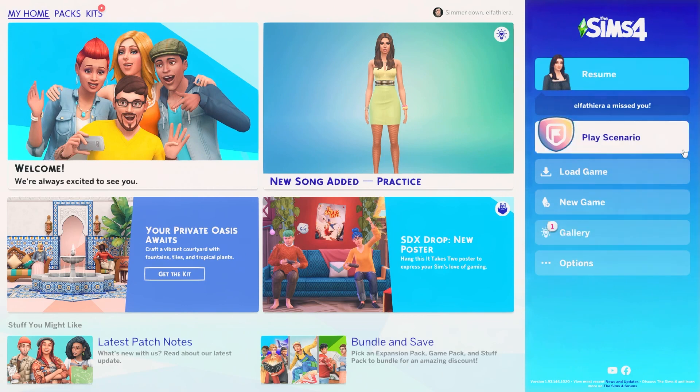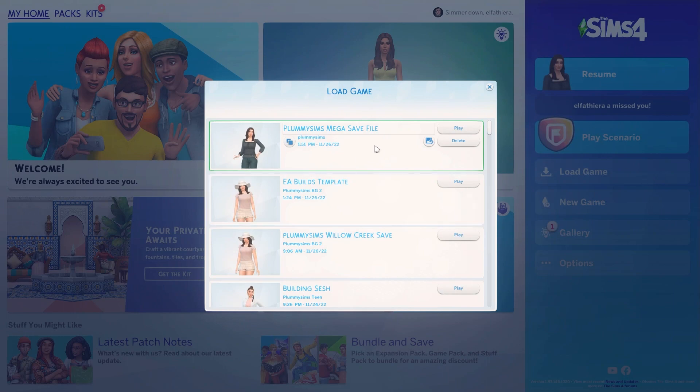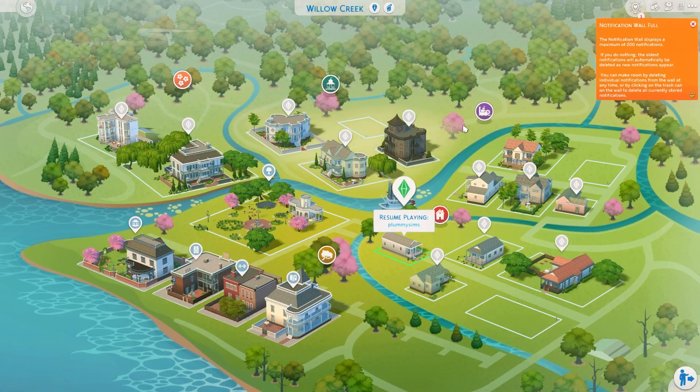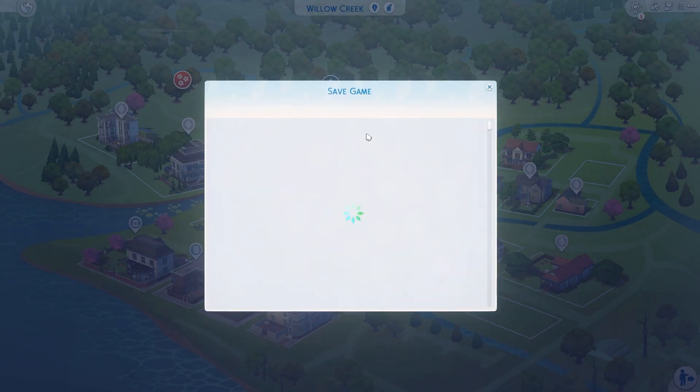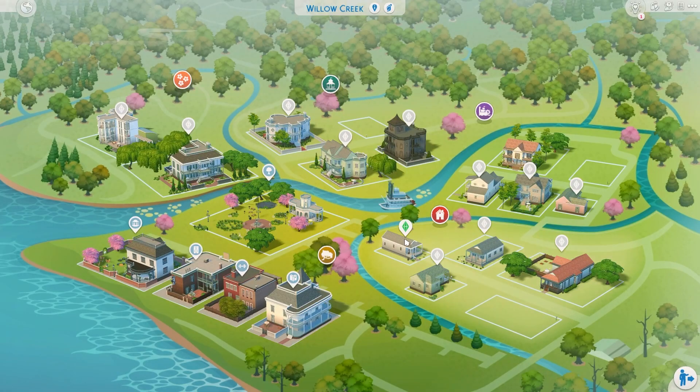We're going to open up the game. Once you're in the main menu, press Load Game. When you see the Plummy Sims save file, that means you're good to go — just press the play button. If you'd like to not interfere with the current save, you can save it as a new name, like 'Legacy Challenge' or anything you want.